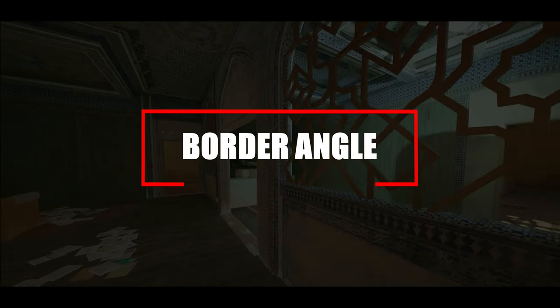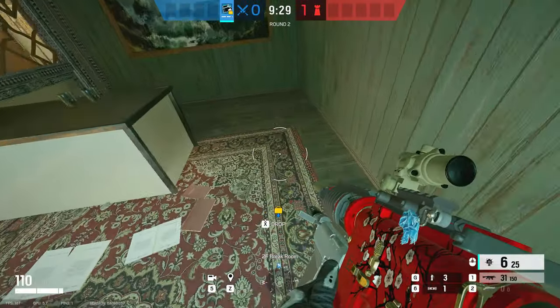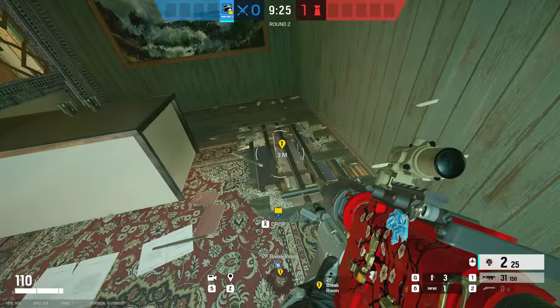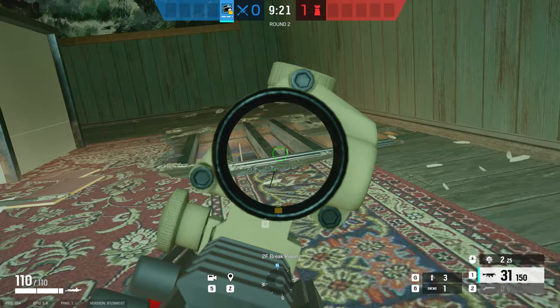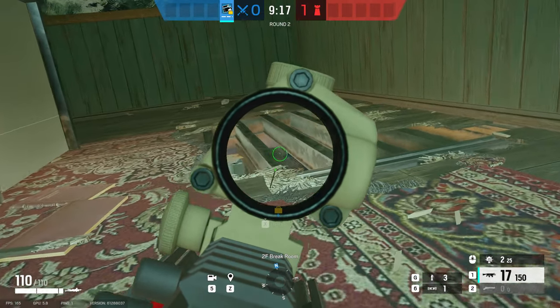Border is where we're heading next, located inside the break room. If you break open the floor right next to the desk where I've pinpointed on screen, you can watch through the window below in passport all the way down towards the bathroom door. If they're holding the site down there, there's a lot of activity in that hallway, and you may have to get some early picks in the round to catch the enemies off guard.